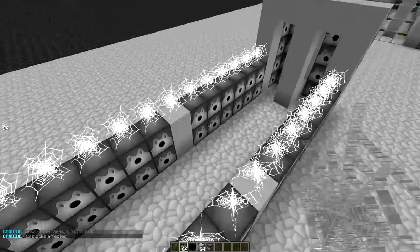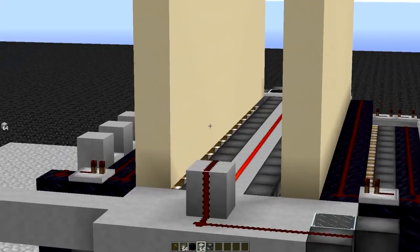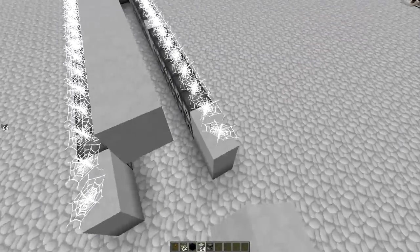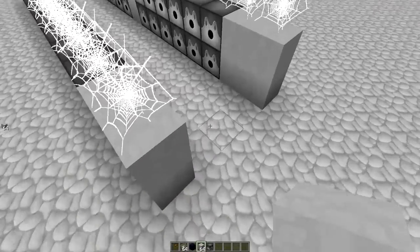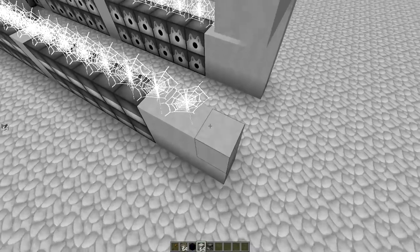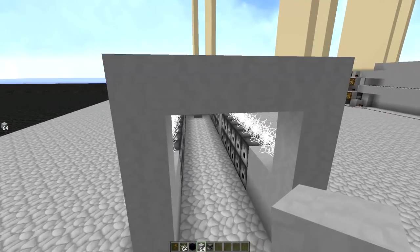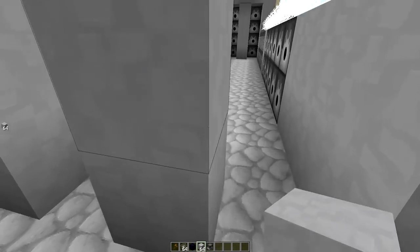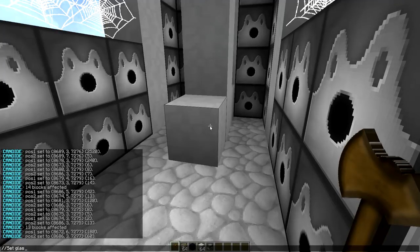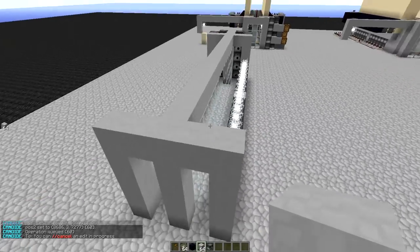Now that we have this set up, we need a line right here — this is where all the pistons go. We always have this piston line that holds the sand up, and they all meet up right here. Once we've done that, we can go ahead and build a frame around this, so we get one block distance from the cobweb to the boosters. Once we've done that, we can also put a stone block here, and fill the inner part with glass. If you don't do this, the sand will try to go over to the other lane and it won't work.